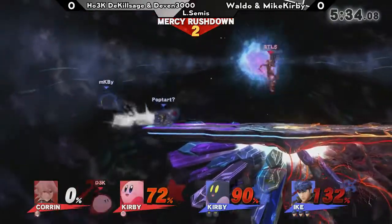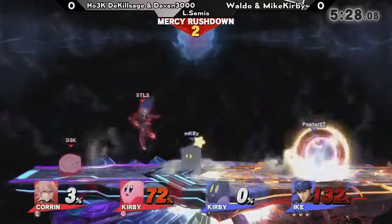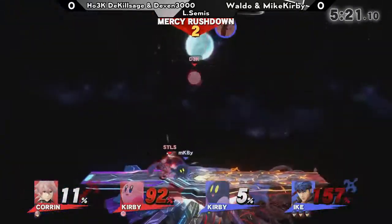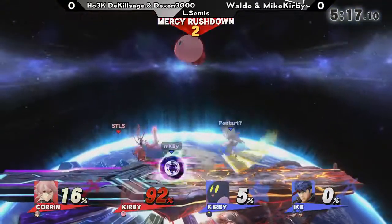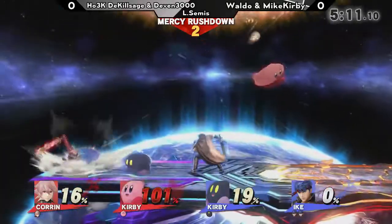And he gets it! Devin trying to save his teammate super late — but he gets that super deep edge guard. Can we talk about the fact that Waldo still has three stocks? I want to give shout outs to Devin — he went for one save, then got the spike. And there goes Waldo's first stock. But now Devin is at a deficit; he may leave this at a 2v1 situation, which I don't think red team really needs at this point.